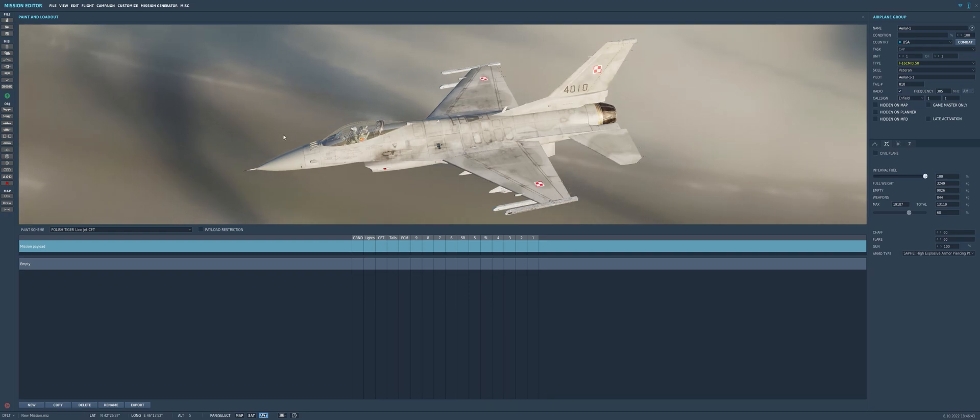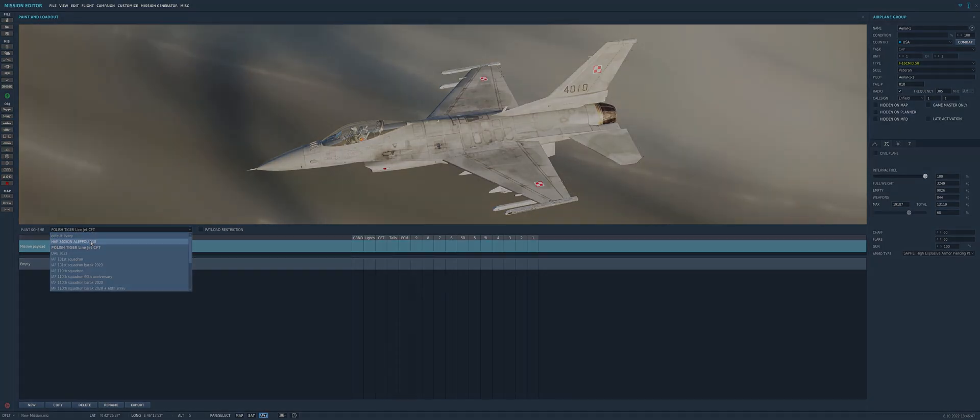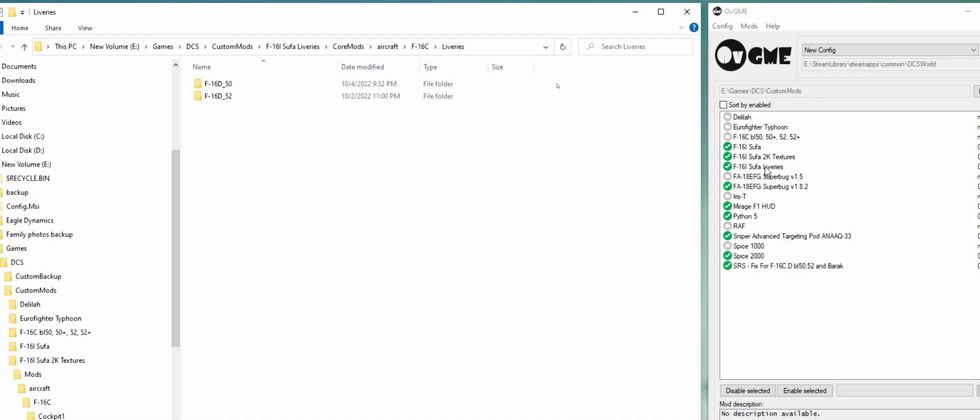I feel like if they just installed the mod they would have noticed. But I suppose they're just being thorough and doing their research. I'll just show you how I do my liveries. The reason I do this is because if the super mod isn't active, then there's no point in having the liveries installed, in my opinion. And of course I'm using the mod manager here, OVGME, as I do with any mod that breaks integrity checks.